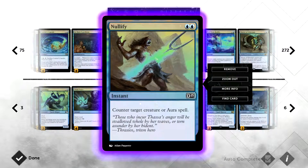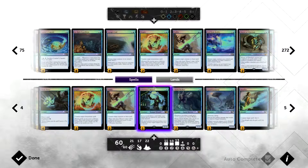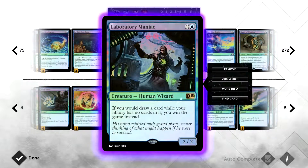Nullify costs two blue mana — no problem in a mono-color deck — at instant speed. It counters target creature or aura spell. Very good against enchantment decks or any creature-heavy deck. For two mana you can counter a 7/7 that gains you seven life and draws a card when it dies.